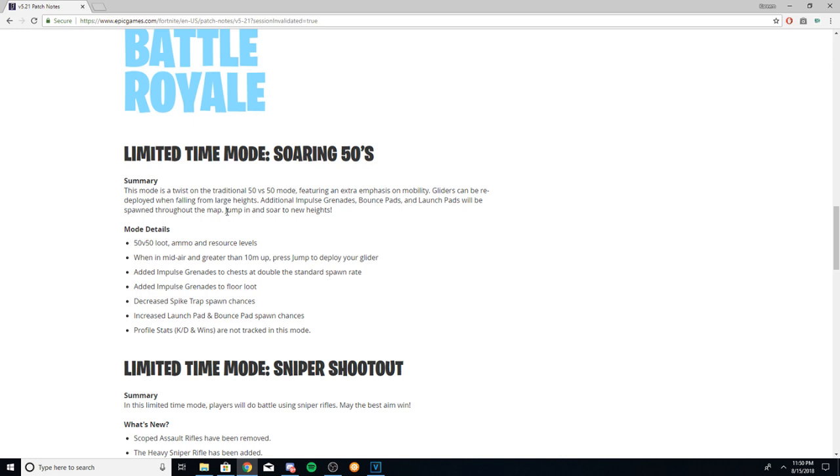So the first one: Soaring 50s. This is pretty much a copy of 50v50 with a couple additions. One being you deploy your glider after 10 meters. So it kind of eliminates fall damage, which is a good thing, and it speeds up the game a little bit.